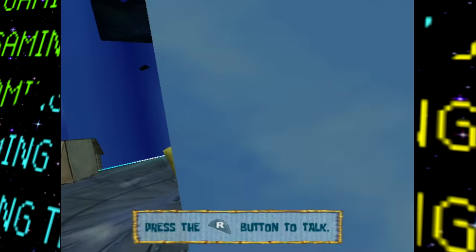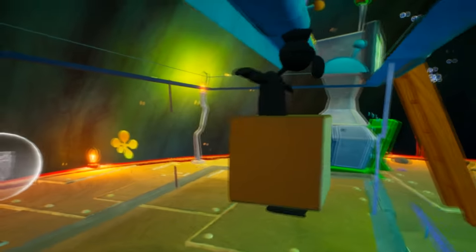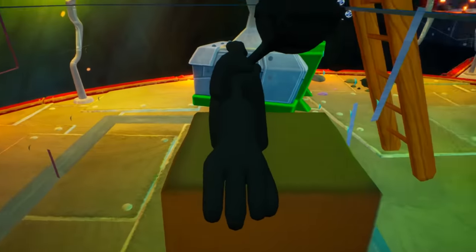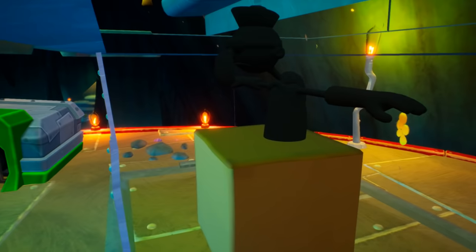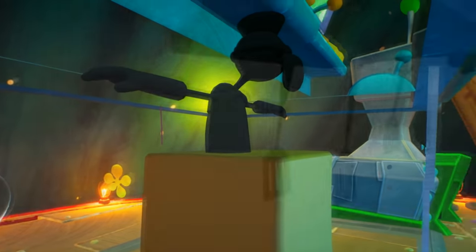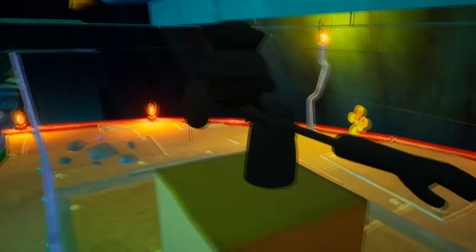Then next, also like I discussed for the original version where Barnacle Boy was found inside the Mermelair computer and is actually the object the player interacts with, here too Barnacle Boy once again makes an appearance, though it's a bit different. Here Barnacle Boy is no longer textured, he is seen T-posing, and to top things off, he's also standing in some yellow cube. And also unlike the original, in which Barnacle Boy would react to the player interacting with the computer, here the model doesn't seem to react at all. It's pretty strange why both of these instances return in this remake.